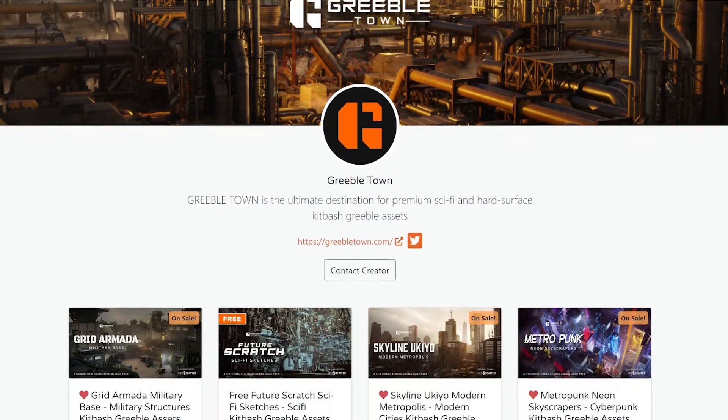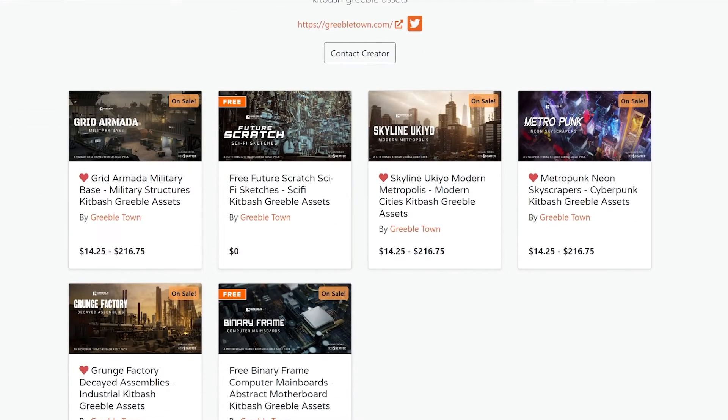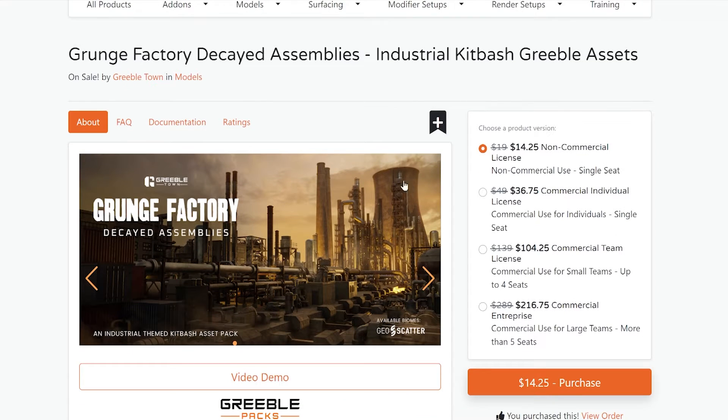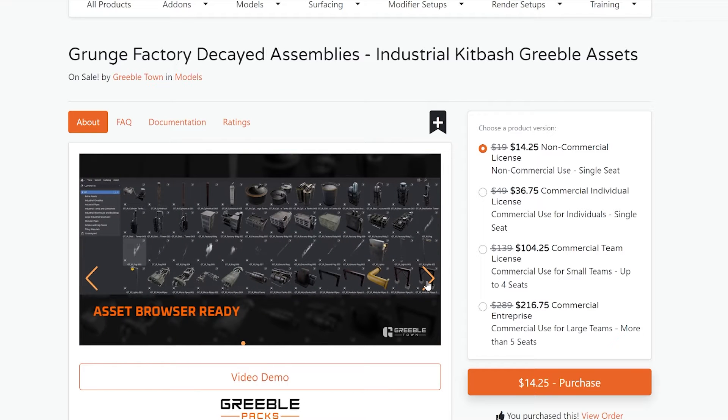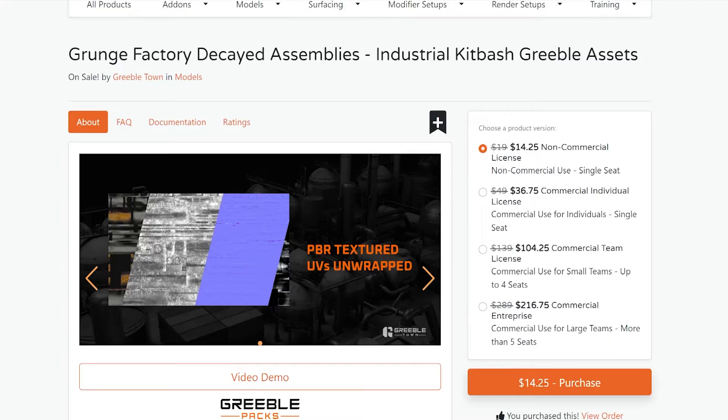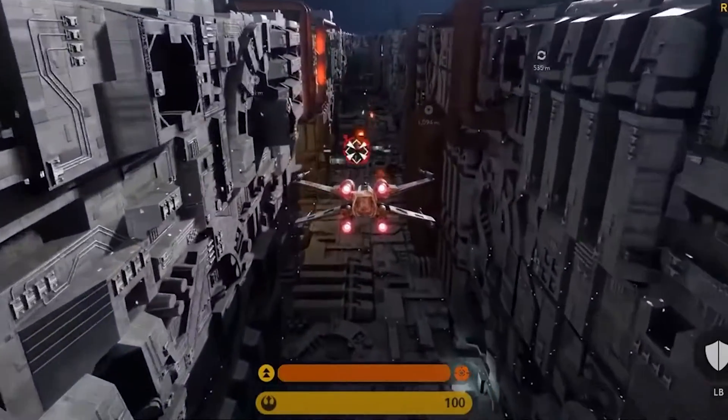Right now the Blender Market sale is going on. I'm trying so hard to figure out what to recommend because there's a ton of great stuff out there. But the winner today is Greebletown — a Blender Market creator with several different packs of really high quality greebles, which I wish I found years ago. Greebles are things you can scatter across an object, and it's exactly how Death Star-like sci-fi scenes are made.